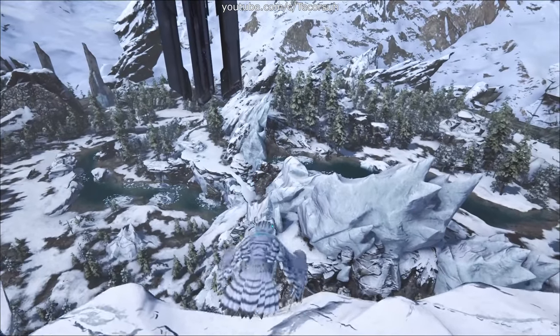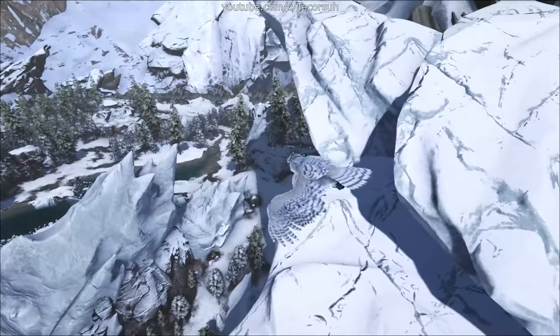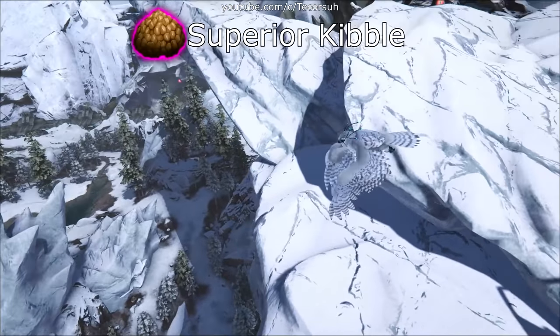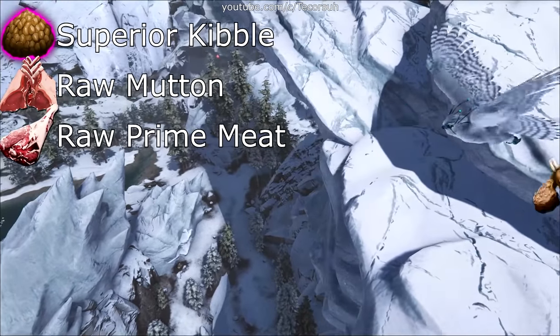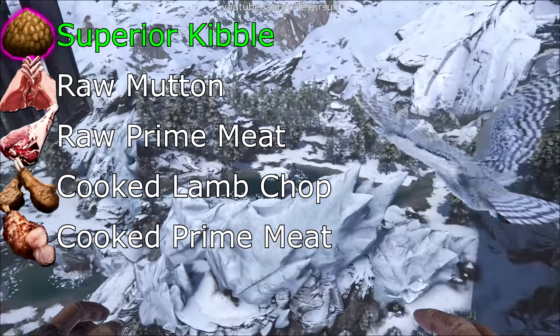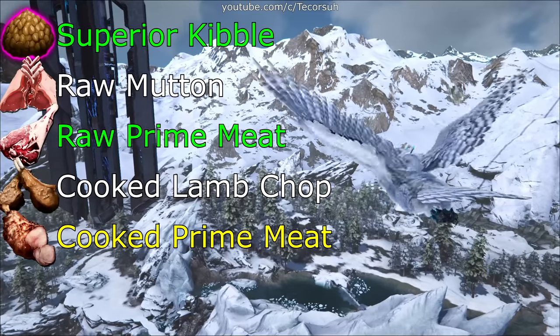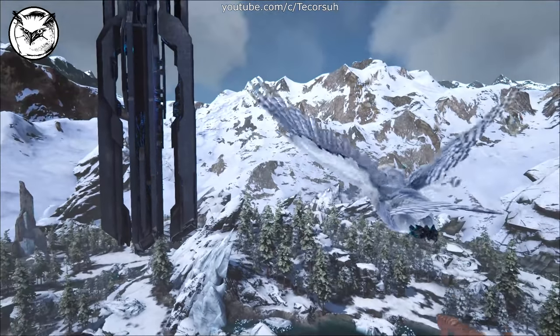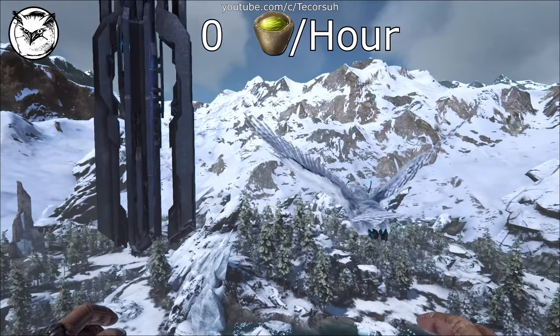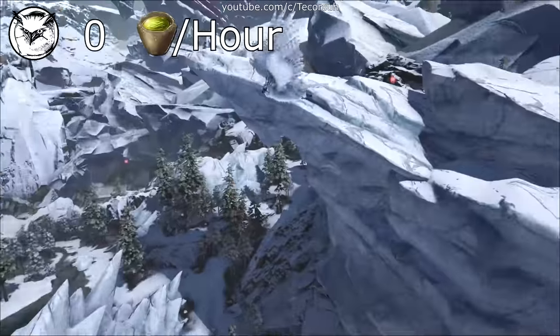First off, let's prepare. The foods you're going to need in order from most effective to least effective: superior kibble, raw mutton, raw prime meat, cooked lamb chop, cooked prime meat. I'd recommend using kibble or raw prime meat. It wouldn't hurt to have some cooked prime meat just in case. Unless something catastrophic happens, you won't need narcotics during this tame because the torpor shouldn't run out regardless of the food you use.